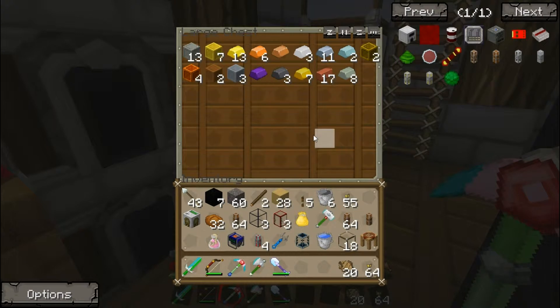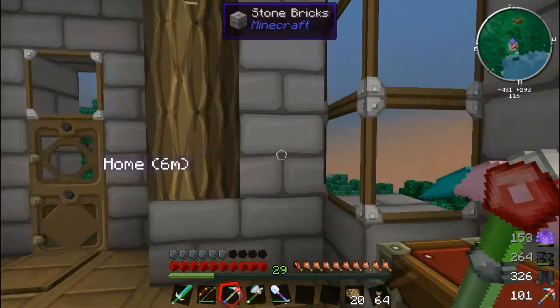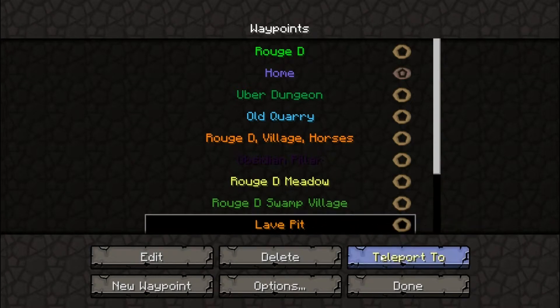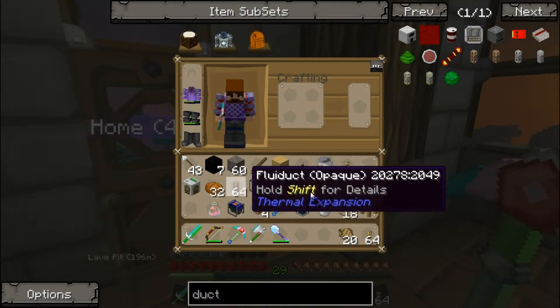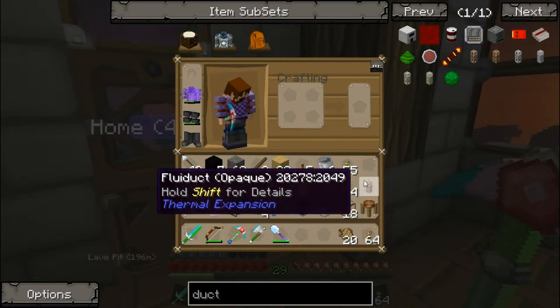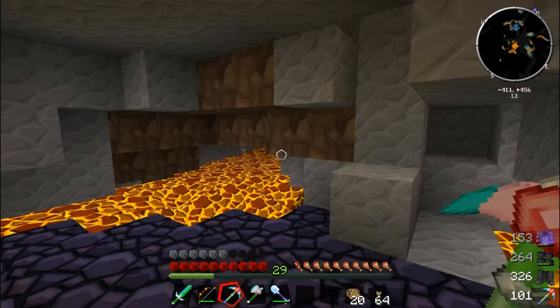I think we have everything we need, so let's head down to our lava pit. I'll put the waypoint on and show you guys how far it is — there we go, it's 170 to 190 odd meters. We'll need to pipe the lava all the way back. We've got 128 fluiducts and one extra, so we're probably not going to have enough.